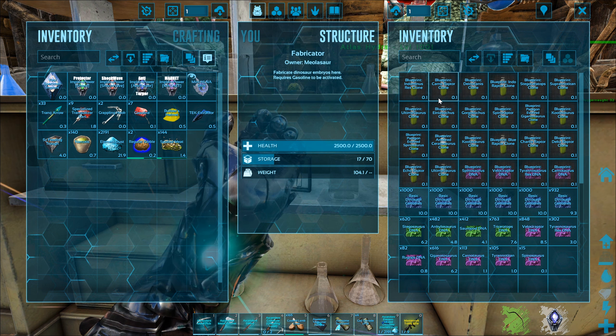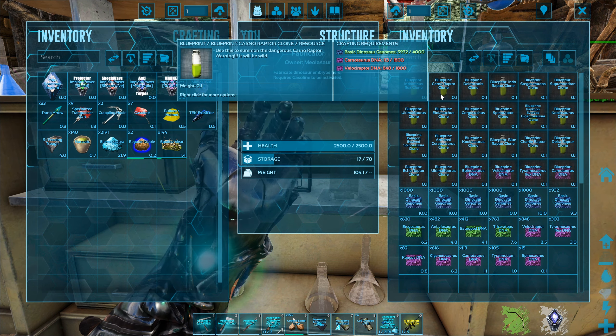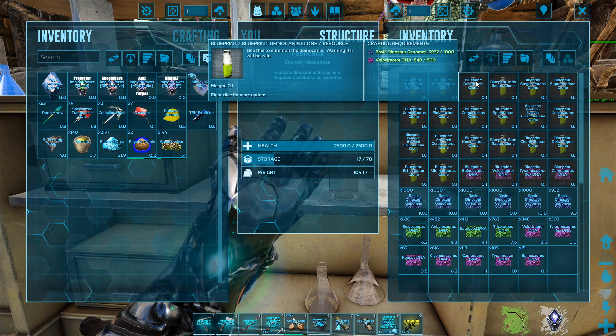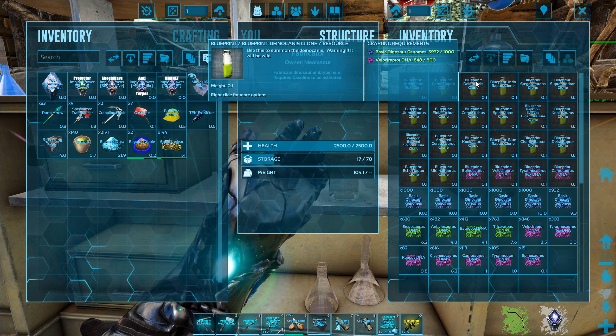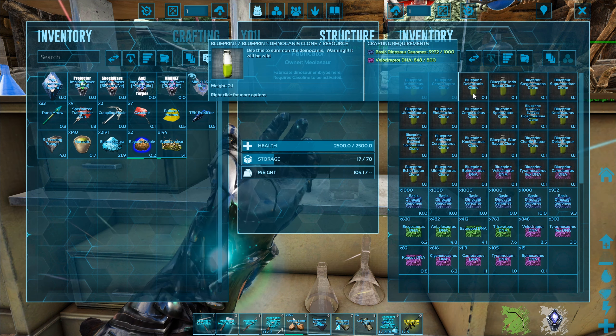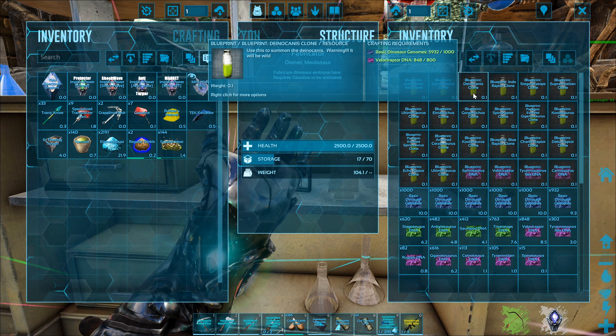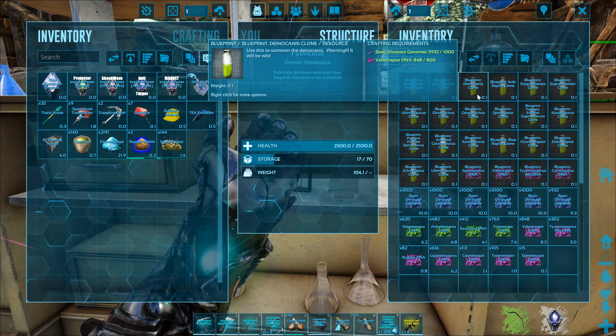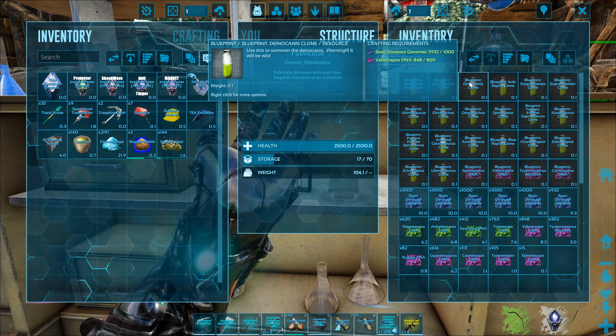Today we're going to be doing something a little bit different, because upon our journeys we have actually managed to collect a whole ton of genomes and DNA — genomes and DNA that are going to be used to basically summon up or hybridize. We're creating, we're fabricating dinosaurs. That's right, we are creating life, and we're getting awfully close to some of these.